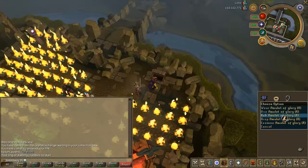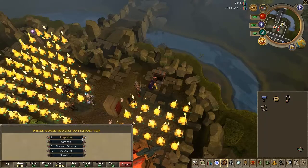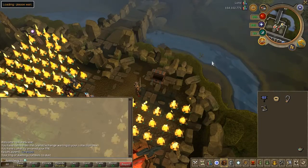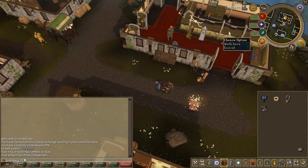For the third item we have the amulet of glory, which teleports you reasonably close to the Edgefield bank. Again this uses up a charge, but it doesn't crumble to dust — instead it will need recharging or replacing.